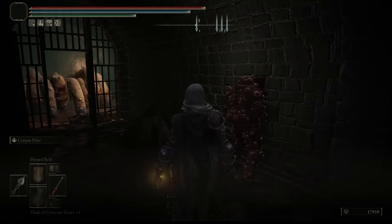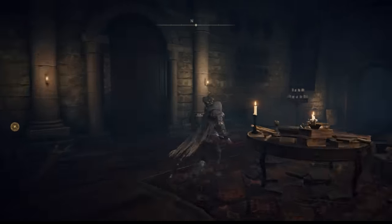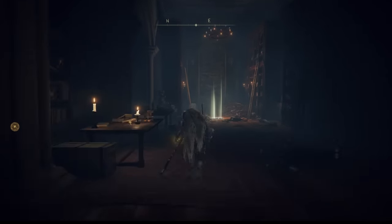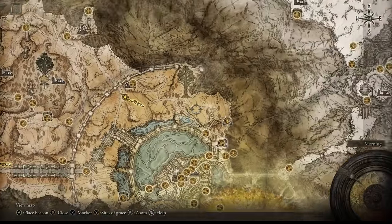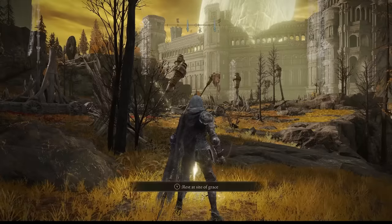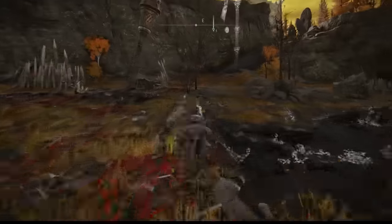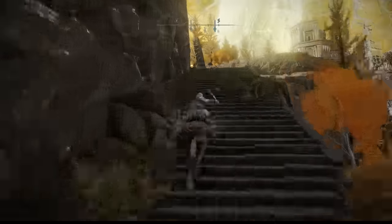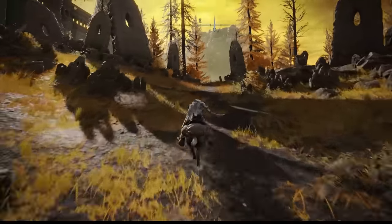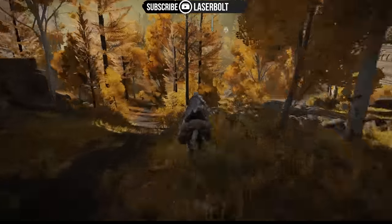After talking to him, we go back to the Round Table grace and read the message there. Next, we need to go to the location I'm pointing to on the map — that is where we are going to face him. He will summon from the water itself and we're going to kill him. He also gives an awesome weapon if you don't already have it — it's a really strong weapon.